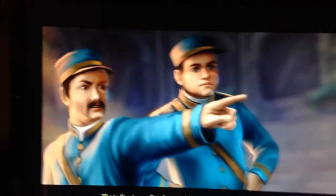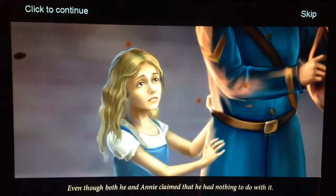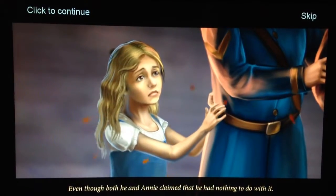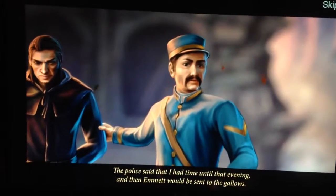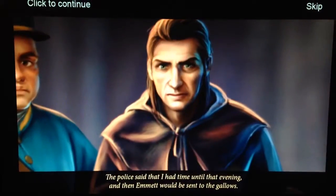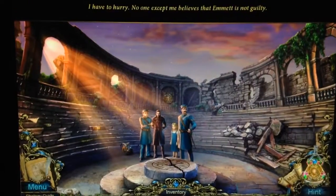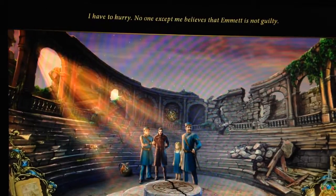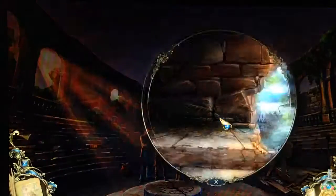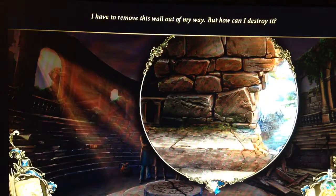The police immediately seized Emmett as the culprit in five murders, even though both he and Annie claimed he had nothing to do with it. The police said I had time until that evening, and then Emmett would be sent to the gallows. No one except me believes that Emmett is not guilty. This place got destroyed!